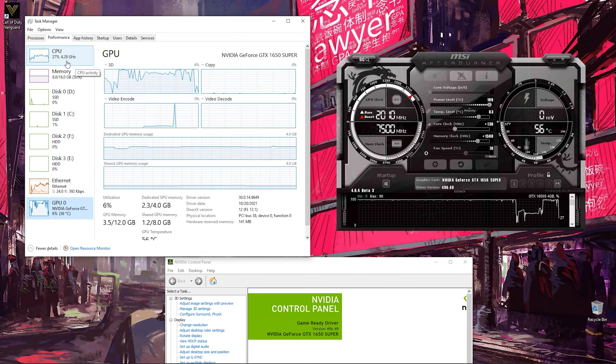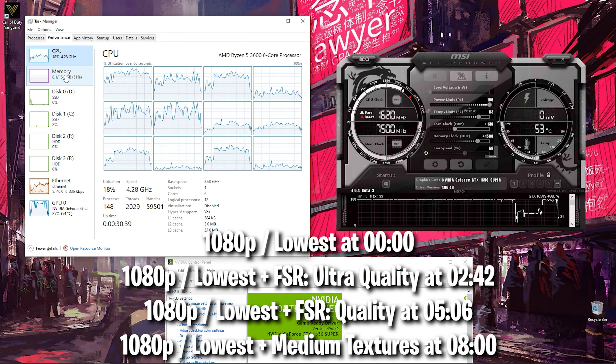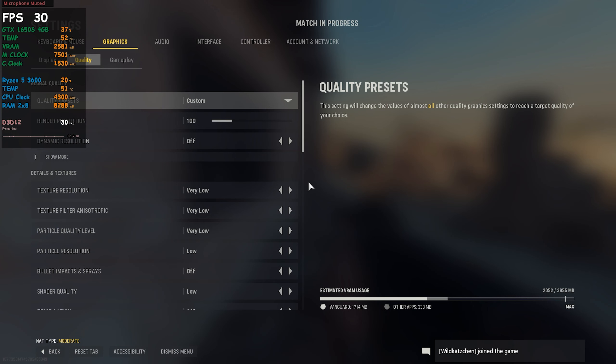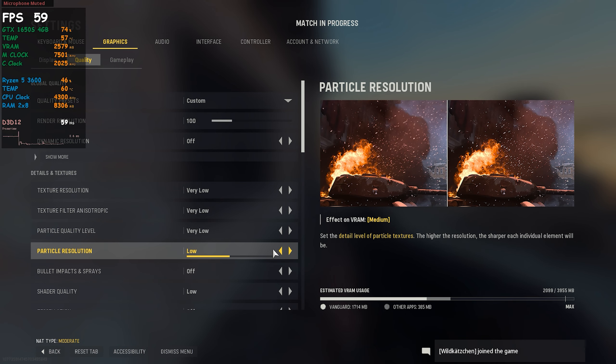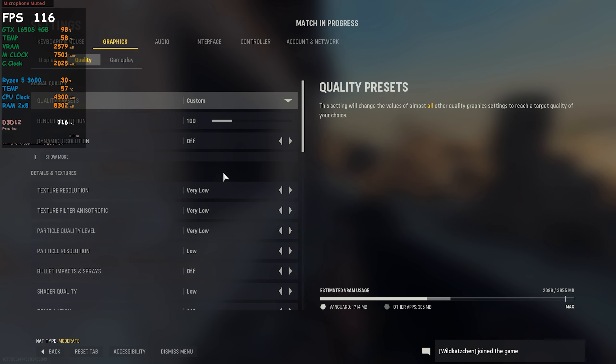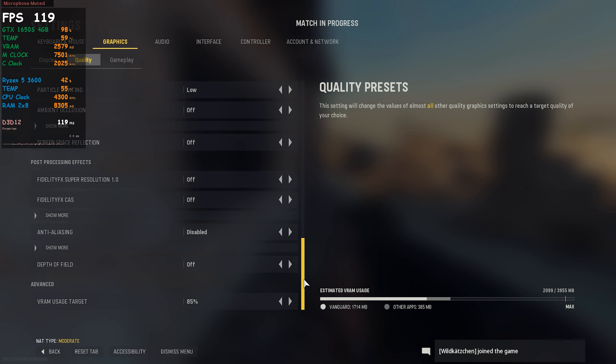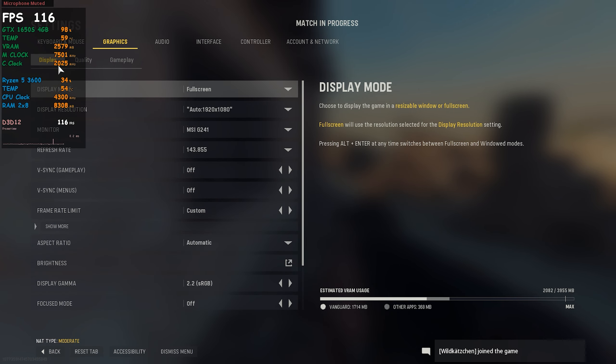Hey guys, I'm Zaheer and welcome back to a new gameplay on GTX 1650 and Ryzen 5 3600. Today I'm going to be testing Call of Duty Vanguard at 1080p using the lowest quality settings plus AMD FSR. I'm also going to be testing the game using medium textures and everything else at the lowest settings plus AMD FSR.